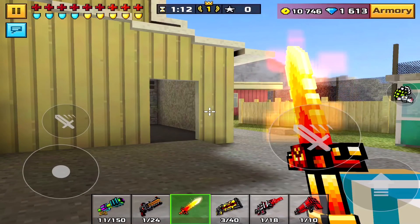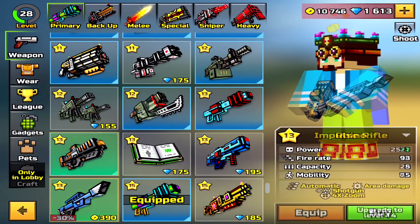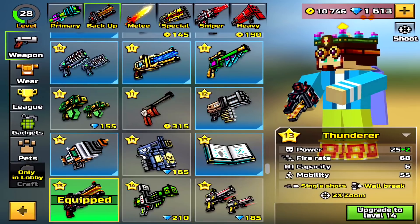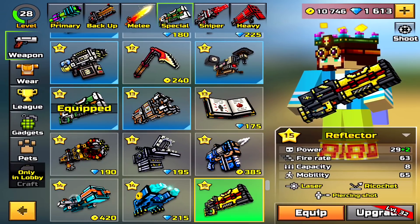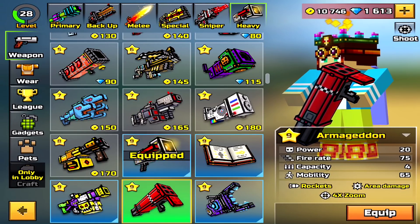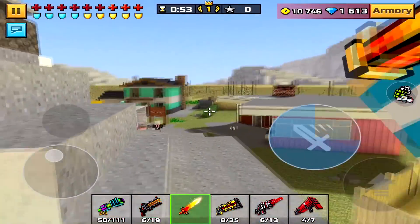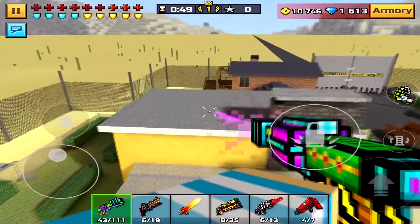The second thing: you need to go into the armory section and change weapons very quickly. This is how it's going to look like — just changing, changing, changing, changing. And as you guys can see, I have reloaded all of my weapons very, very fast.